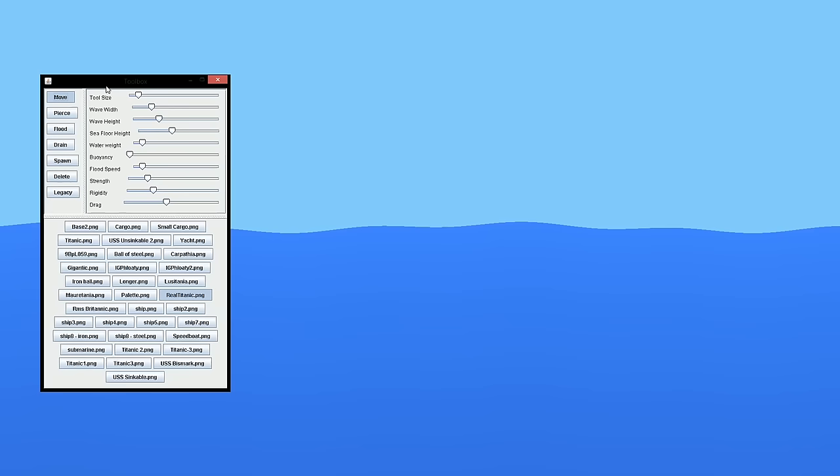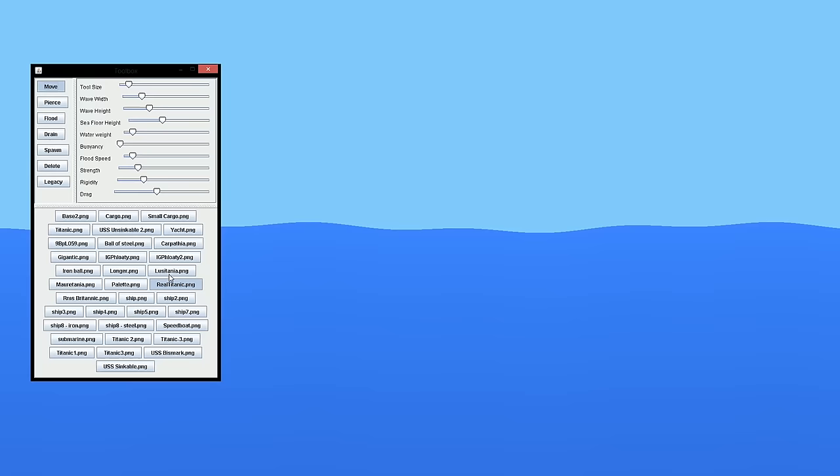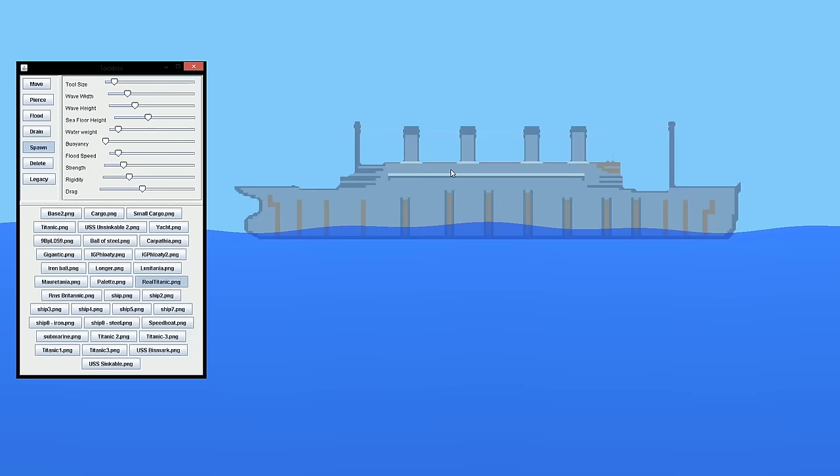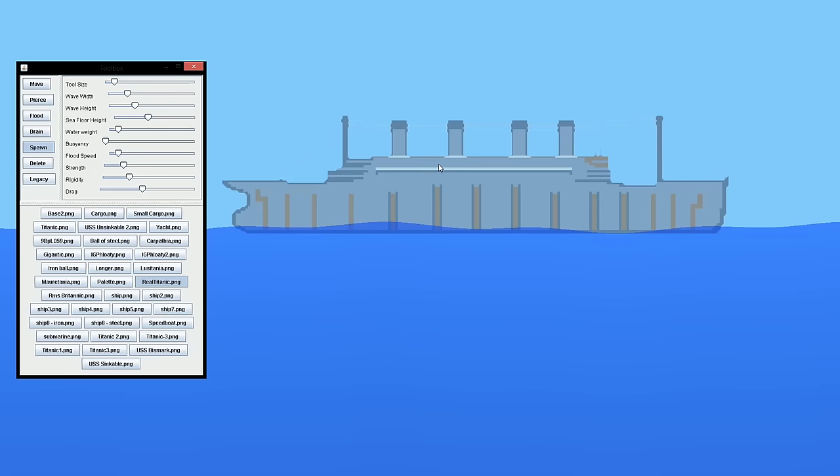Moving on to the next problem, which is spawning ships. You should have two windows when you open up Sinking Simulator 2: the one with the water where the ships are going to be, and the menu window. If you open up cleanly and nothing has been spawned, go ahead and hit the Spawn button in the menu window. Down here, select your specific ship — whatever you want to spawn, let's say the real Titanic. It will show itself faded on the other window so you know what you're spawning. You can click on the water window to drop it, and the menu window will always stay on top.